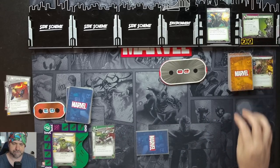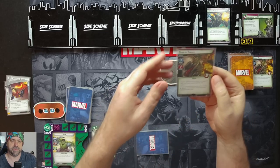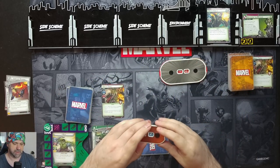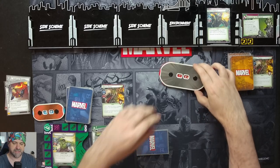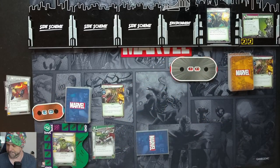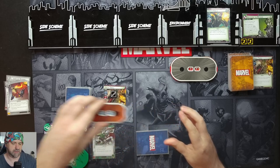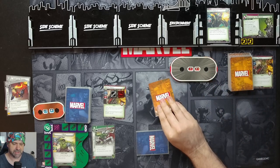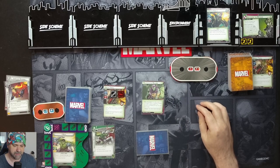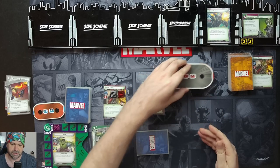In the villain phase, we've got one threat on the main scheme. Goblin's going to attack us — we'll take it. Two plus no boost, but we put the Goblin Thrall into play engaged with us. Goblin hits for two, which puts another threat on the main scheme. We Retaliate for one, and the Goblin Thrall will attack us for one, taking us down to 19. We'll Retaliate him for one. Counter card: Regenerative Healing — the villain heals X damage where X is double the villain's stage number. His stage number is currently one, so he'll heal two, going up to 14.